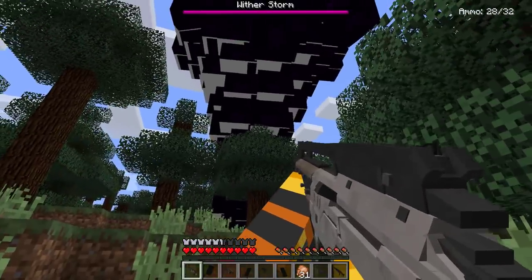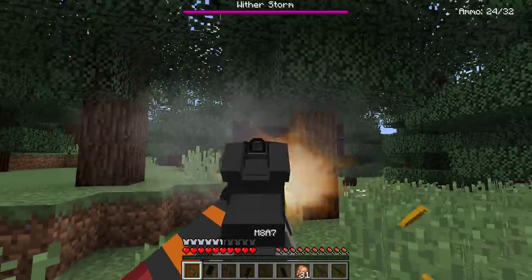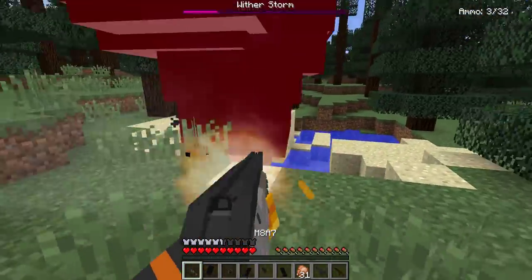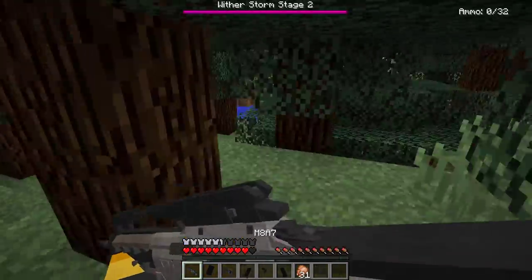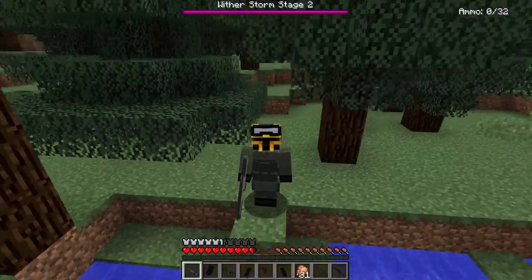I think I found him — I've been walking in the woods for a little bit and he's right here. Whoa, the Wither Storm is huge! Okay, we can do this — ready and fire! We've actually been able to kill him. We've run out of ammo — quickly, everyone out! That was so quick; I didn't expect to kill him that fast.